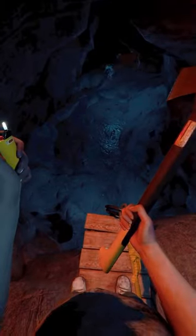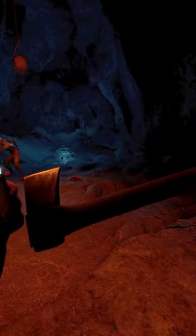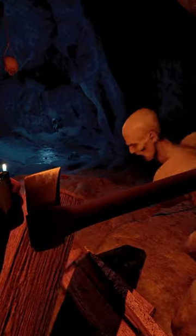Now you'll have to go through an armsy and some cannibals. If you don't feel like dealing with them, just block and face against the plank wall to have them break it for you.